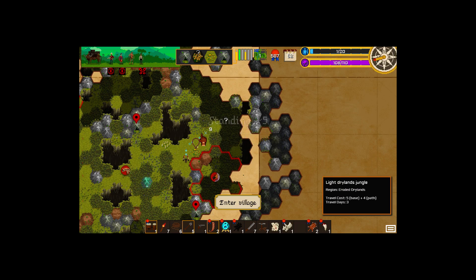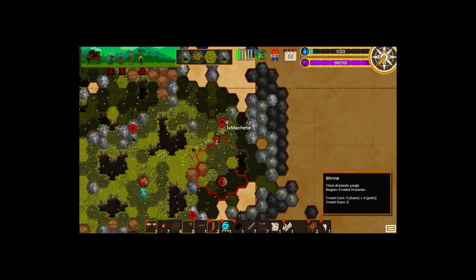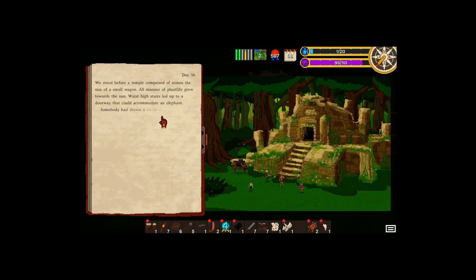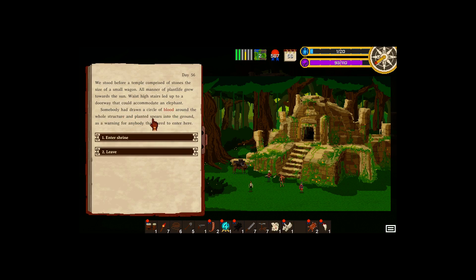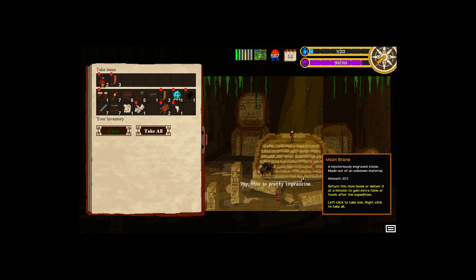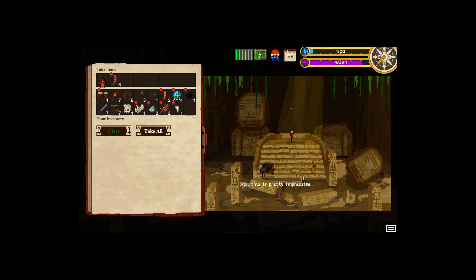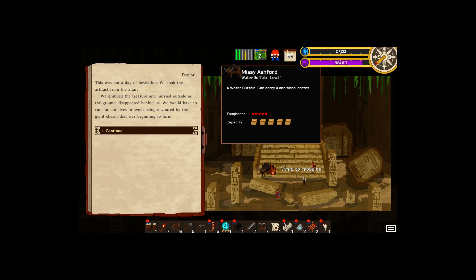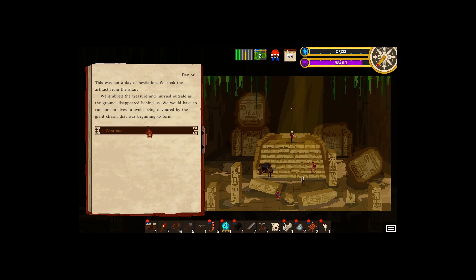Let's go up here. You can have your mummy - we're just going to go get a new one. Circle of blood around the whole structure, broken spears on the ground - probably going to be a native fight. Missy, you stay away from there. Ooh, moonstones - we need these. Moonstones unlock temples, we need them to get through. We grabbed the treasure and heard a rumble outside - as the ground disappeared behind us, we narrowly avoided being devoured by the giant chasm. You touched something, didn't you? God damn buffalo!